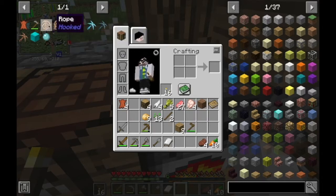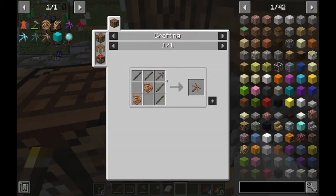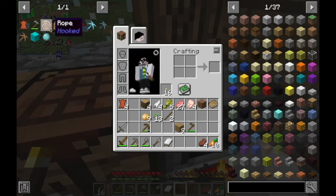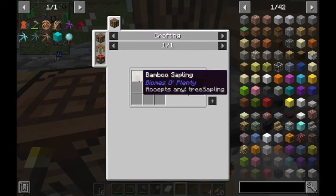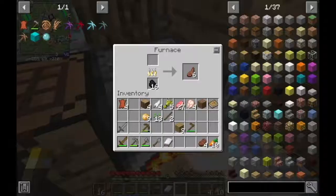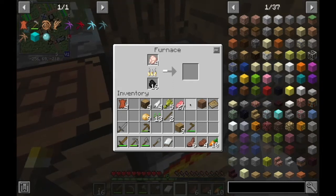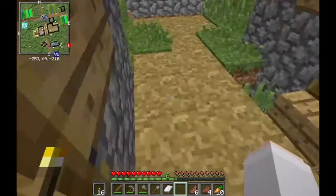Wait, can I make the grappling hook already? Oh shoot, I can't — I need saplings. I'll just cook some more food and go chop down some trees in the meantime.